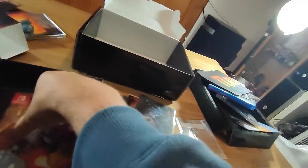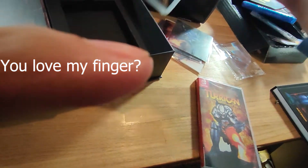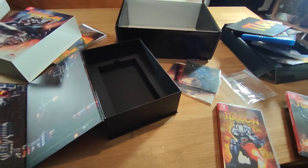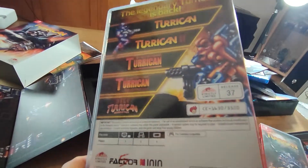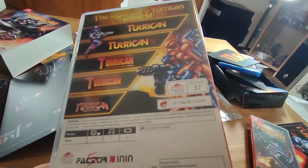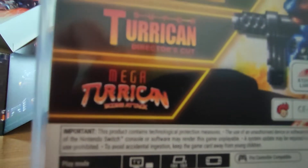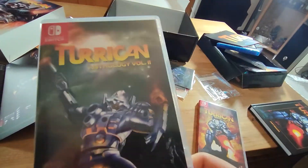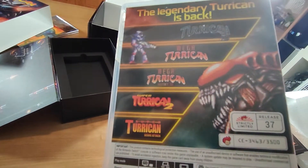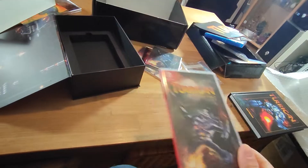Let's open up the games — I should say games. See, I told you there were two inside! And another one. Let's open them up. My table is becoming messy, but here is the game — this is Turrican Anthology Volume 1. This one has Turrican 1, 2, Super Turrican Director's Cut, and Mega Turrican. And then we have Anthology Volume 2, which has Turrican, Mega Turrican, Mega Turrican Director's Cut, Super Turrican 2, and Super Turrican Score Attack.